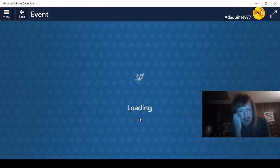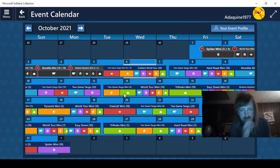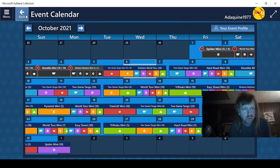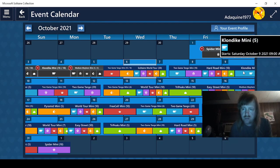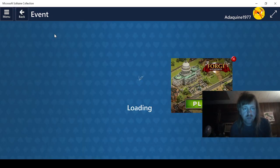Anyways — yes, aloe vera does have medicinal value: heals wounds, all of that. Solitaire World 2 or 30 is up tomorrow — that shouldn't be too bad. And two-game Tango Mini. The only thing I'm worried about is the Spire Solitaire Hard Road Mini. Shouldn't be too hard — Klondike Mini 5. Well, everything looks pretty good.